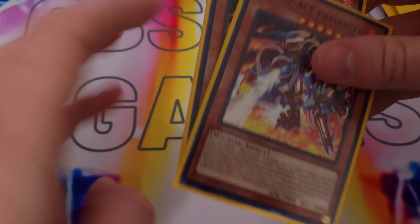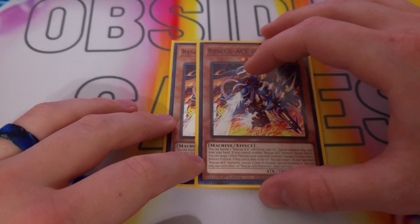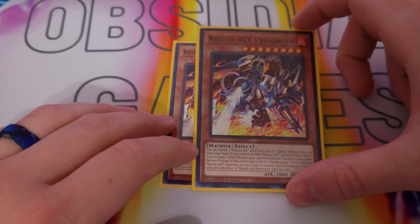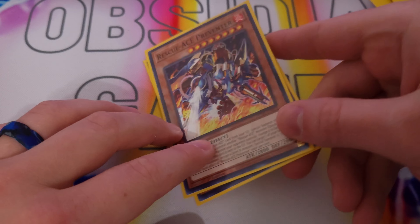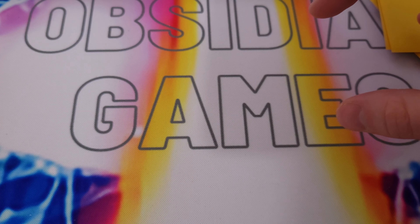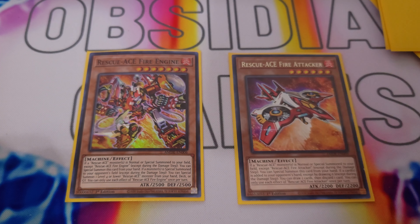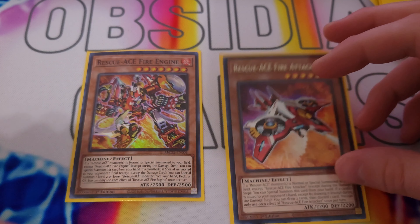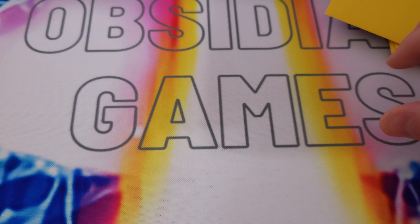We play two Preventer, which I think is really solid in the deck — being able to just Book of Moon something as long as you control a Rescue-ACE. And then if it's sent to the graveyard, you can special summon back one of your banished Rescue-ACE monsters — pretty much just not itself — and special summon it back. It's really great. Next we play one Fire Engine and one Fire Attacker, just for raw draw power and being able to put up another Rescue-ACE monster on your board. Level four or lower can come up, but again this is all theoretical at this point.